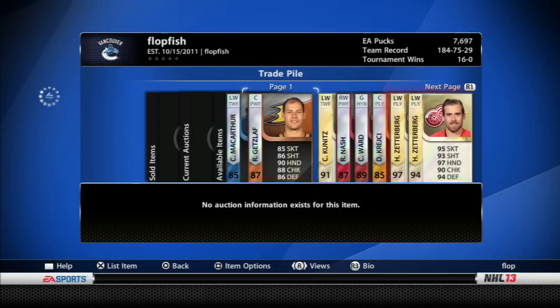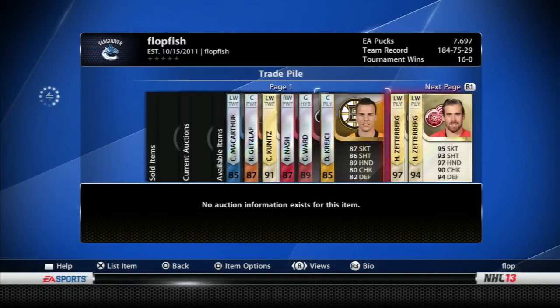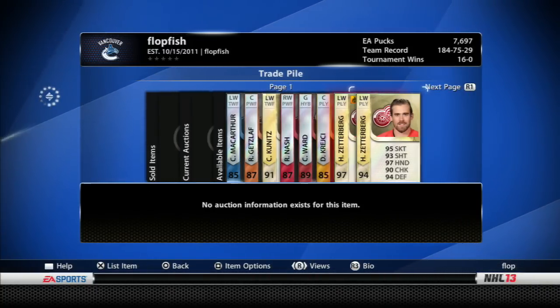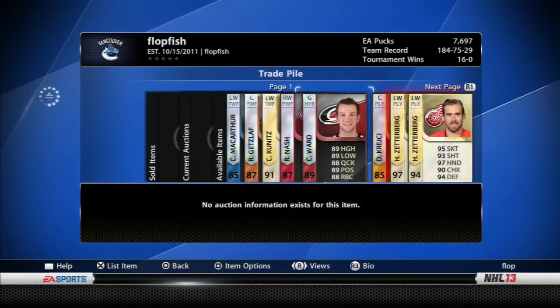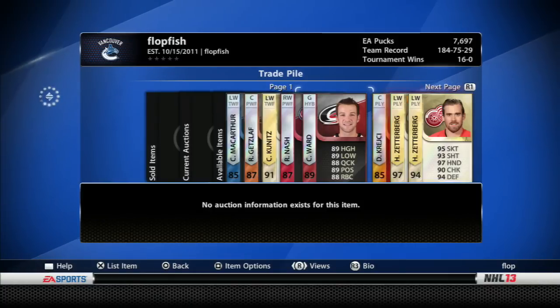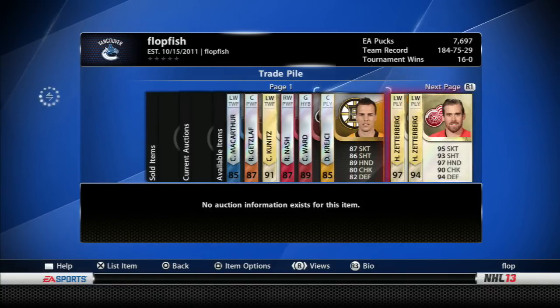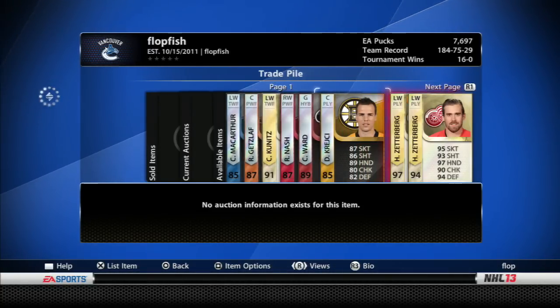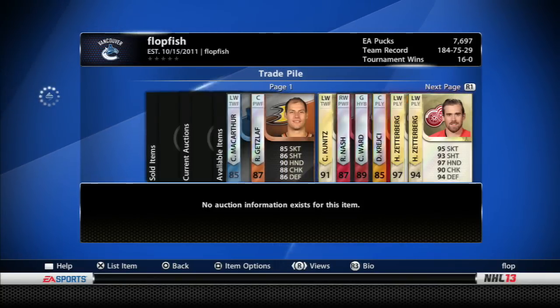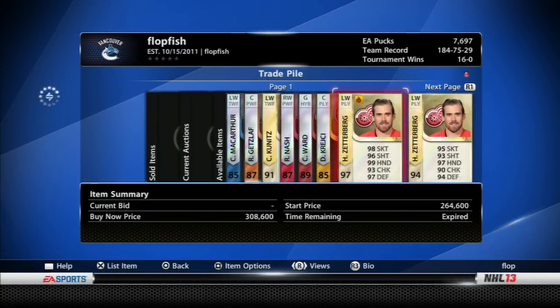If you're interested in prices, they will be in the description below. I'm testing this format out — the six-hour span gives me flexibility to list guys for an hour and take offers. Six hours seems to be that nice medium point between length and offers. Krejci and McArthur I won't ask too much for, so make your offers. As always, take it easy — peace out.